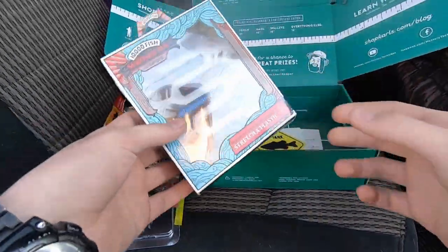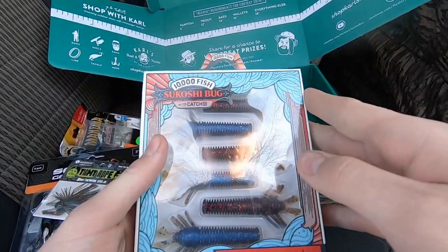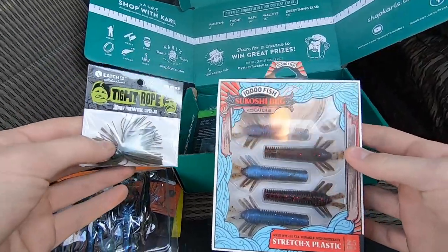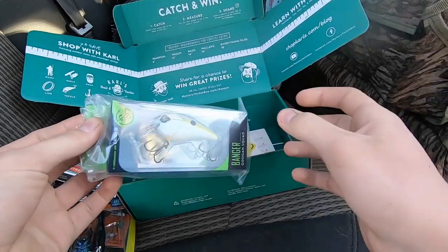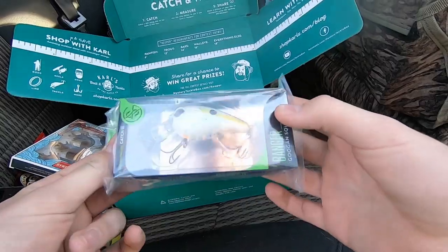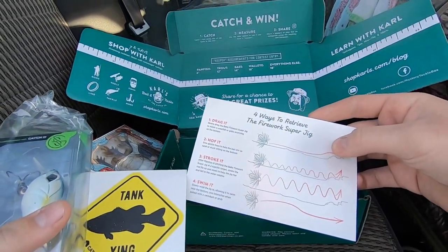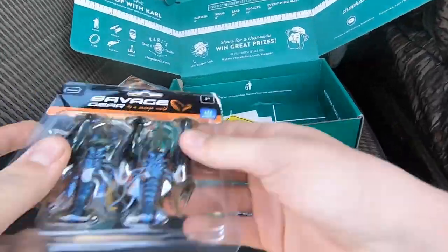These little crawfish look real, dude. There's too much stuff to catch. Shikoshi bugs — I like these a lot, they'd probably go really well on the back of that little jig. And then we got a Googan Banger — just a regular banger. I don't actually have a regular one, I always have the mini banger. That's actually pretty neat, I bet we can catch a fish on this. Then the sticker and the four ways to retrieve the jig.